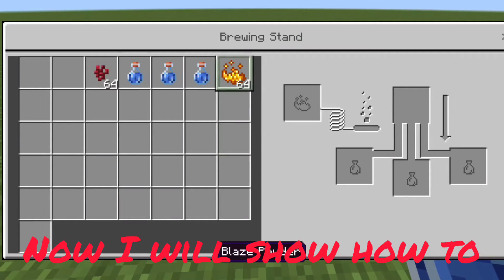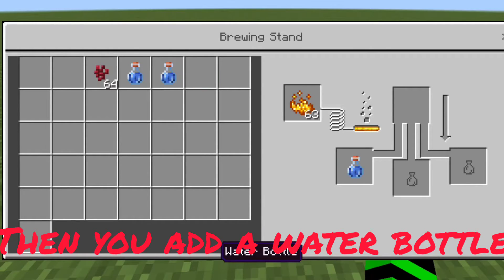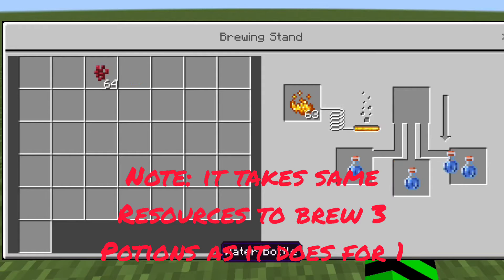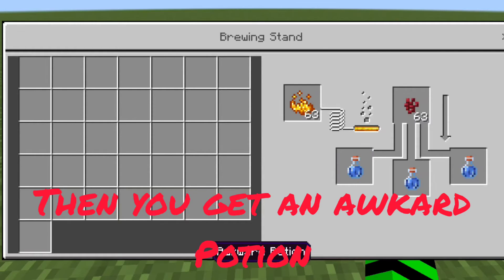Now I will show you how to make an awkward potion. First, put the blaze powder in the top left spot. Then put your water bottles in their slots. I also recommend brewing three at a time for efficiency. Then just put the nether warts at the top, which are found in fortresses. And that is how to get an awkward potion.